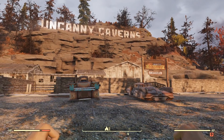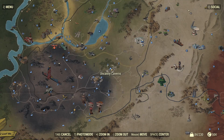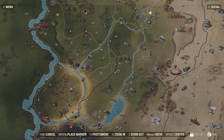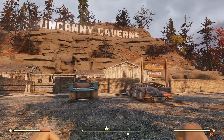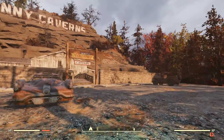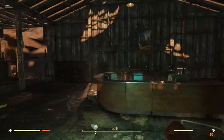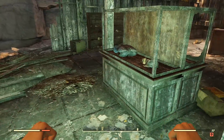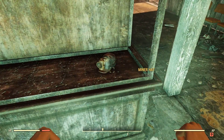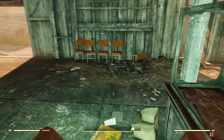To get your miner uniform, you're going to want to come to a place on your map called Uncanny Caverns, located in the Savage Divide. Vault 76 is way up here for reference. Once you are at Uncanny Caverns, head straight along the path. Once you're in this room right here, you will see a display case, and inside it will be your miner uniform and your mining hat. If you want to get really crazy with it, there's a pickaxe on the other side too.